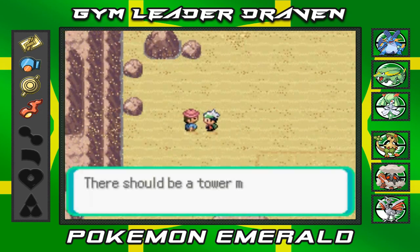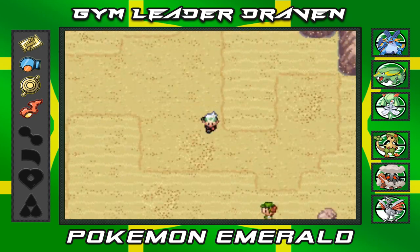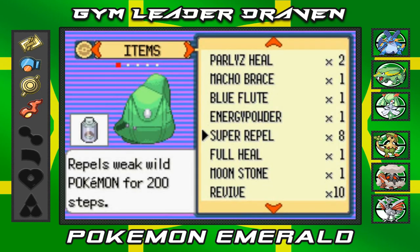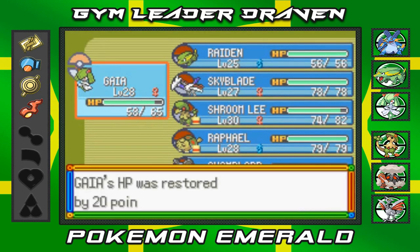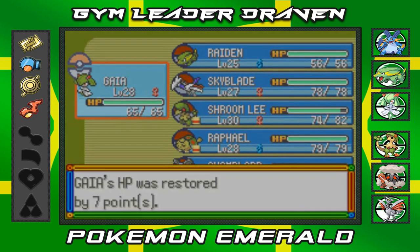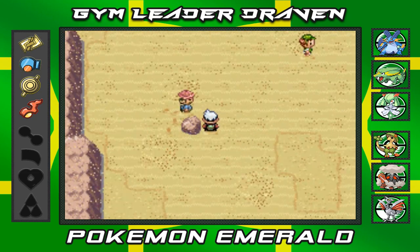I guess we have no — wait, what does this guy say? We already talked to him — he's talking about the mirage tower that usually appears around this area. I gotta heal my Pokemon first. Let's use those potions — potent potions.